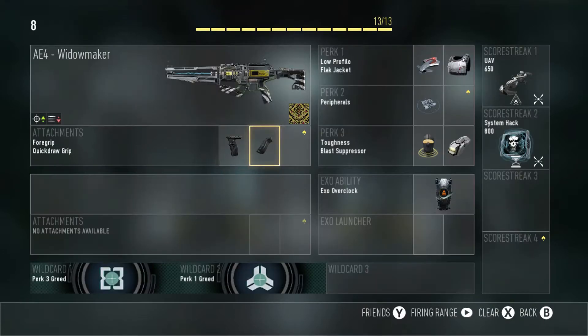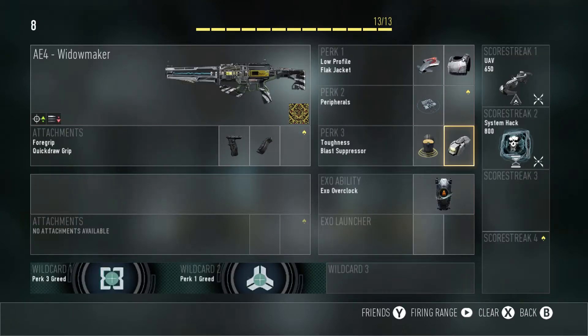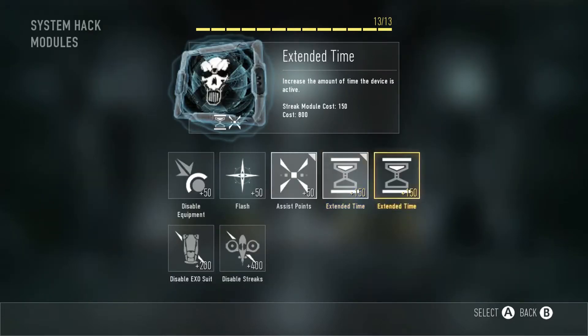Regardless, I put foregrip and quick draw for that extra accuracy. This class is more for objective-based modes like search, so I threw on flak jacket for perk one along with low profile. For perk two I have peripherals — when I call in the UAV I want to know where everyone is, and peripherals increases the minimap coverage to show the entire map, which is really useful. Then toughness and blast suppressor like the last class, and overclocked exo ability.